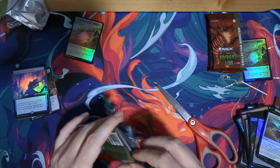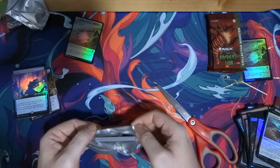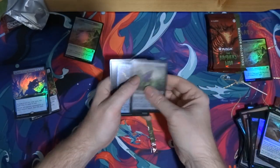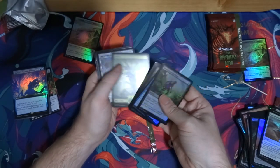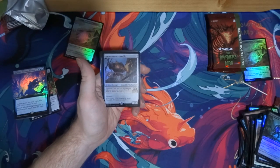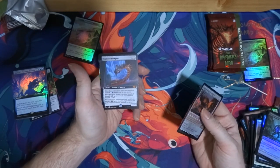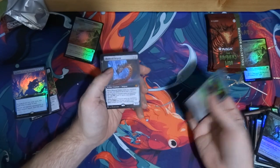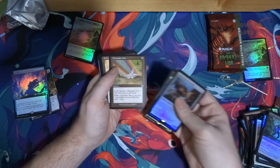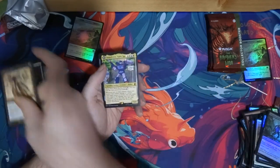Okay, this is pack 9 I believe. Commons, uncommons. Autonomous Assembler — if there's a white counter theme thing, that's pretty cool. Blade-Blizzard Kitsune — that's neat. Our Command — right, okay. Elsewhere Flask — another one. Chromatic Star — good. Oh there we go — we have the sketch Ashnod's Altar! That's nice. Soundwave.